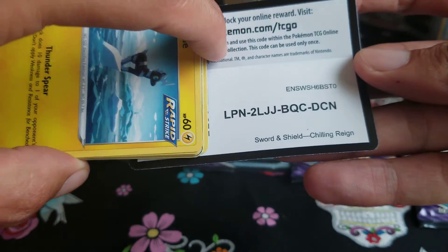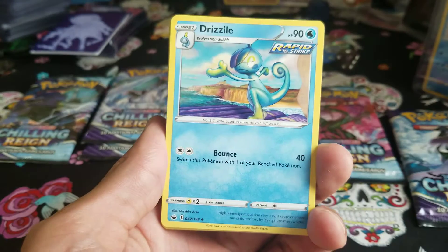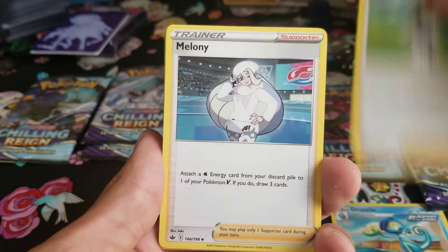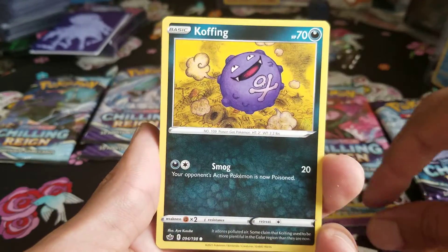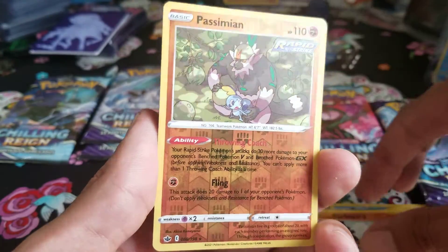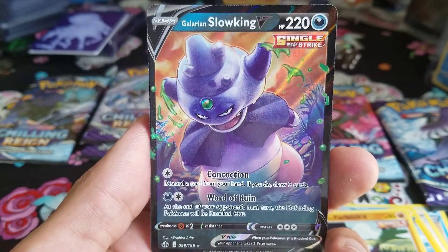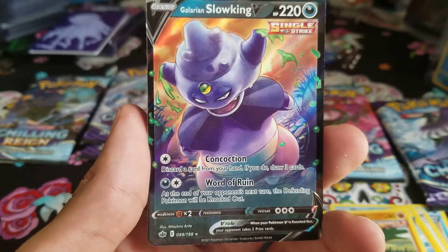Can we get really, really super lucky and pull the last alternate art legendary bird that I need? Can we get alt art Zapdos in here? Psychic energy, Drizzile about to do some kung fu, Seabold, Melanie, Blitzle, Ghastly, Cofagrigus, Delibird going to the deli, Galarian Farfetch'd. Reverse holo Simipour. Galarian Slowking V — I like that pearl right there, looks like a bindi on their forehead.